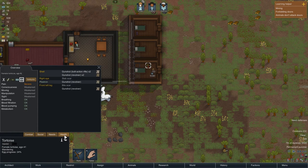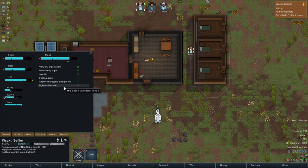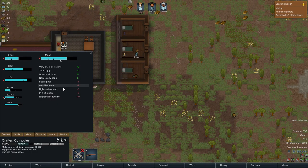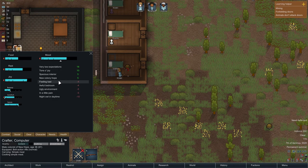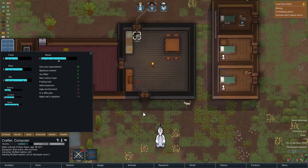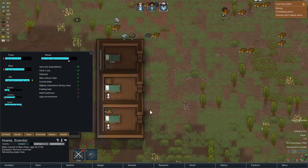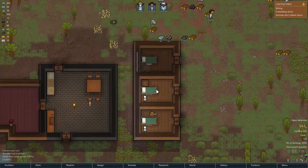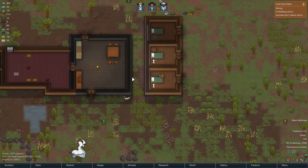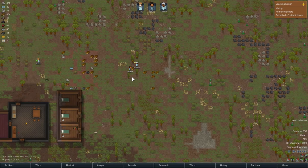How is this guy doing? I think he's going to survive. The only complaint is ugly environment. Crafter is feeling bad — awful bedroom. I don't understand their complaints about their bedrooms. Also: night owl, doesn't like working during the day. Well, you can just go to bed! If you have any tips and suggestions for the colony, feel free to suggest — go right ahead. I can't think of everything, so if you have any ideas, be sure to share them with me.